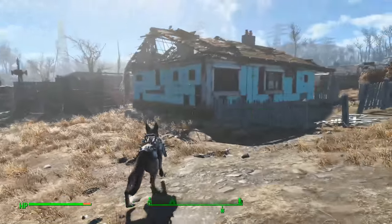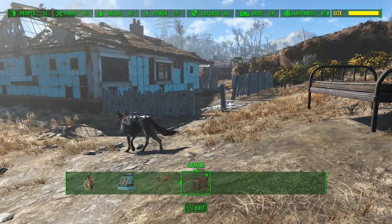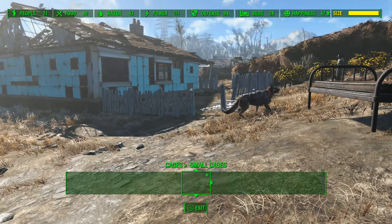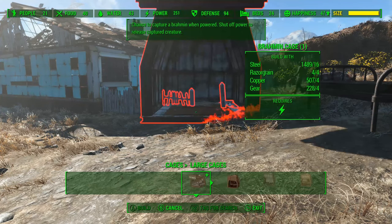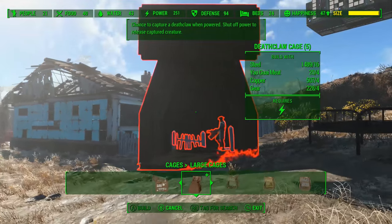It's pretty easy really. All you gotta do is just get into one of your settlements and go over here to cages. You can do small for like cats and stuff like that, or medium or large. In this case, we're going to go ahead and get a deathclaw, so go to large cages.